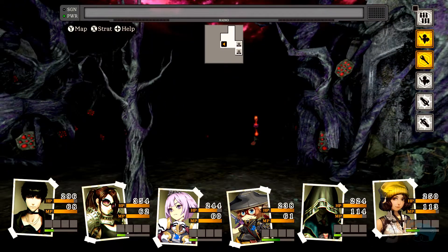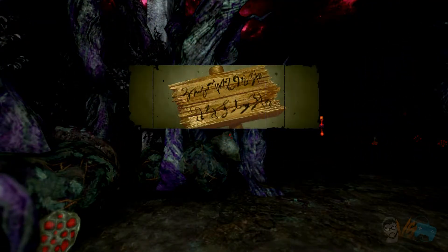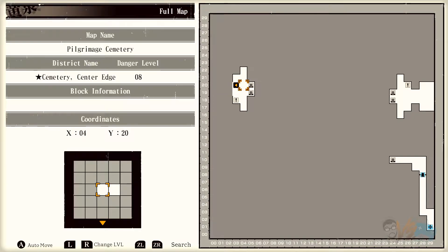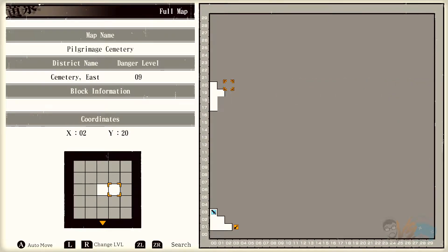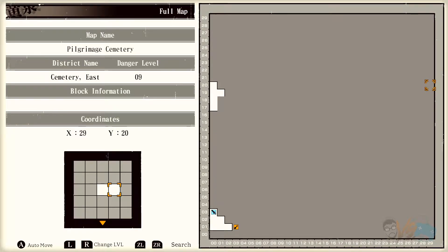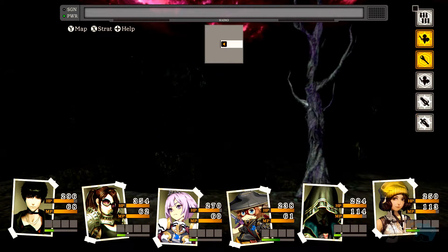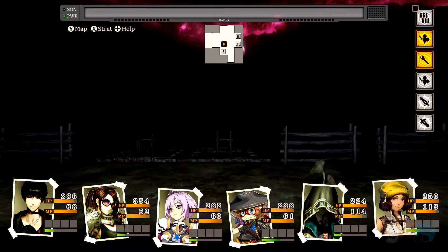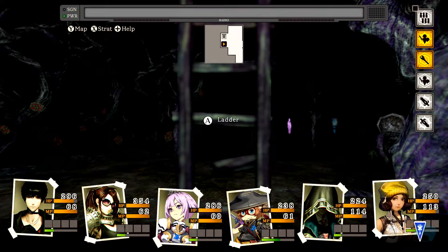It looks like we have the base area and then a top area which will bring us to more maps. Cemetery West. So we go left - it's east. Cemetery Edge. This one says east, and if I go left side it also says east. Why did they both say east? Is this linking? No way - it's the same map? That's confusing. I went left, but because we don't have the map unlocked it just looped. That was a little confusing. We're not doing east or west yet - just going to go back and finish off the main first floor.